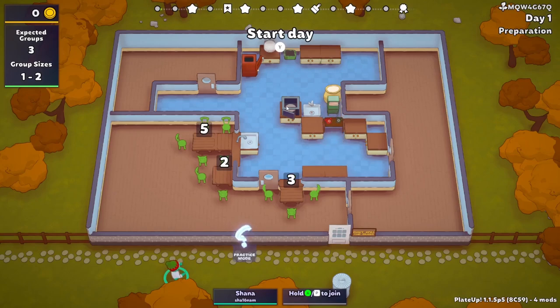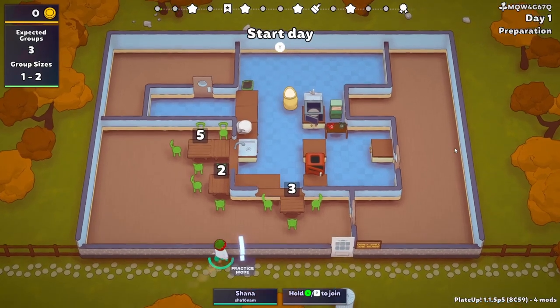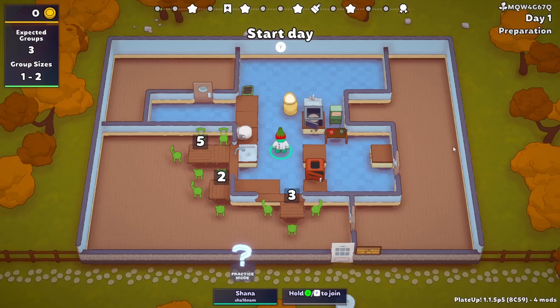I brought in a microwave today which is gonna make cooking the loaves a lot faster, and then we'll just use the oven for the actual toast stuff. I also have some mods I'm using — one of them is obviously for moving stuff around with my mouse. I'll leave the mod list in the description below.